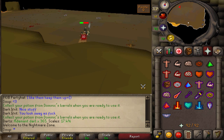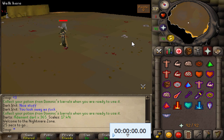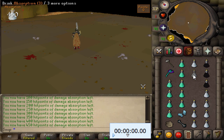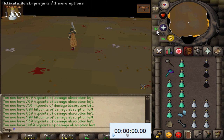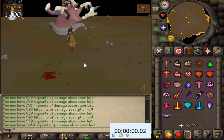Once you're in, instantly drink your Overload Potion — it will bring you down to 1 HP. Then chug 6 vials worth of Absorption Potions. Each vial gives 50 absorption points, so 6 vials equals 1,000 absorption points. You have another 6 vials you can drink later, giving you a total of 2,000 absorption points.